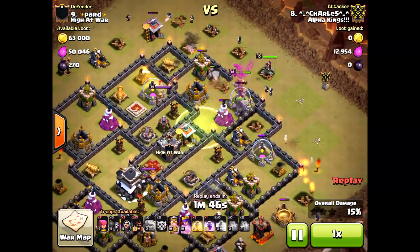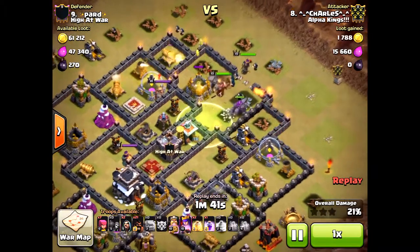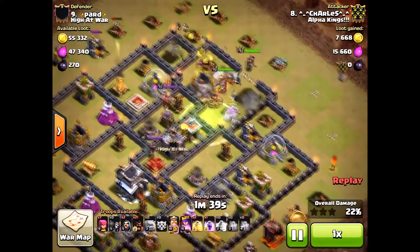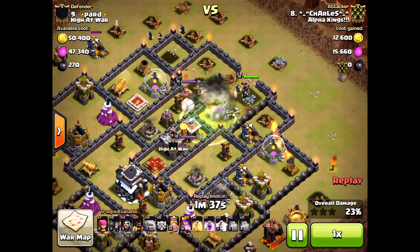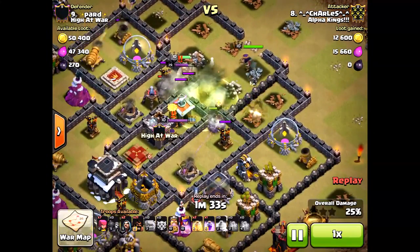Still, a solid attack. He has a great funnel. The king and queen went into the center, and that's the key for this attack. If they go path directly into the center, what that will ensure is the queen will take out some of those defensive structures and trigger some giant bombs.